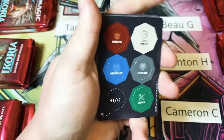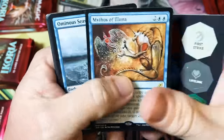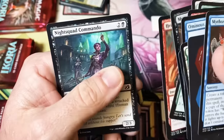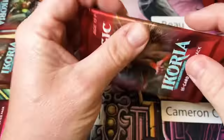You ever wonder if some of these dinosaurs in this set were left over from Ixalan? Like that dinosaur doesn't quite fit what Ixalan's doing — there's a Mythos — so they saved them and put them in Ikoria. Is it a coincidence they both start with an I? I don't think so.